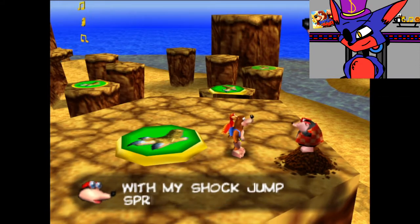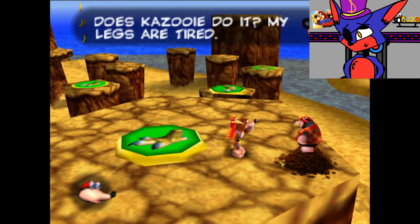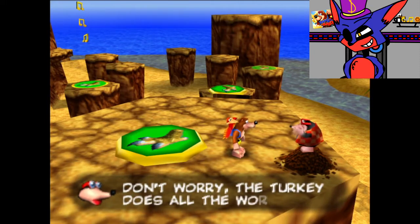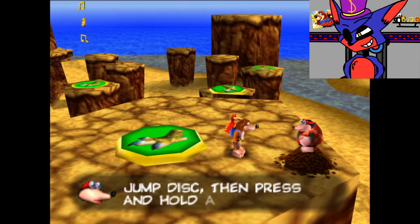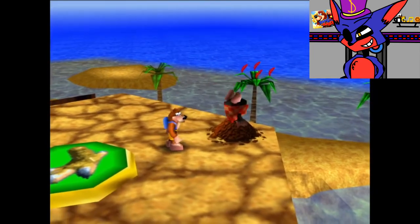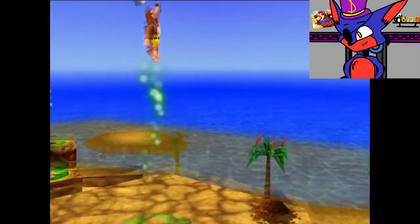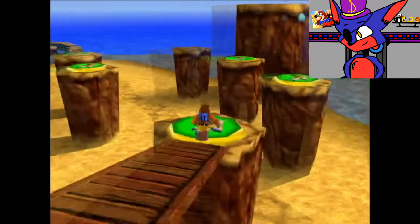Bottles says: 'You'll reach new heights with my shock jump spring!' Kazooie asks: 'Does Kazooie do it? My legs are tired!' Bottles replies: 'Don't worry, the turkey does all the work!' I friggin' love the banter between Kazooie and Bottles, it's just crazy. To perform the spring jump, you just jump on these things — it's actually a pretty cool move.